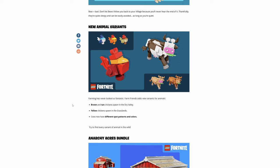New animal variants — farming has never looked so fantastic. Farm Friends adds new variants for animals: brown and tan chickens spawn in the dry valley, yellow chickens spawn in grasslands, and cows now have different spots, patterns, and colors.